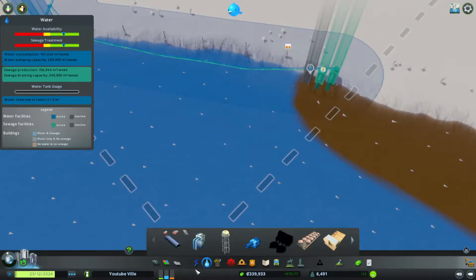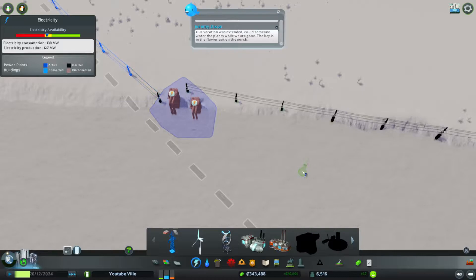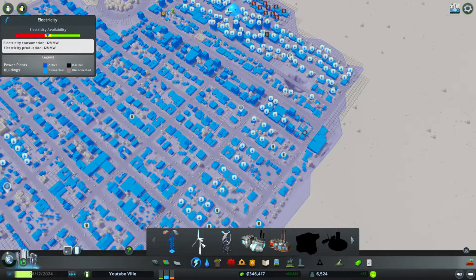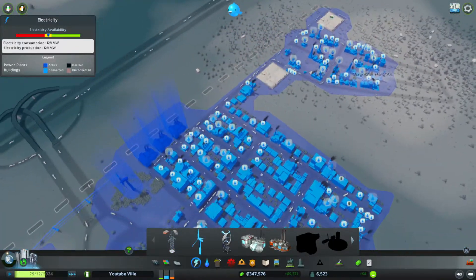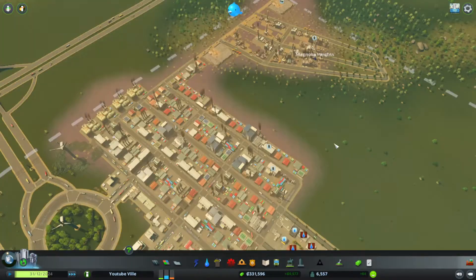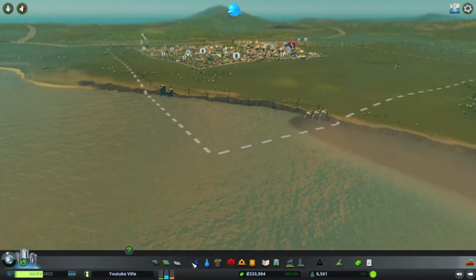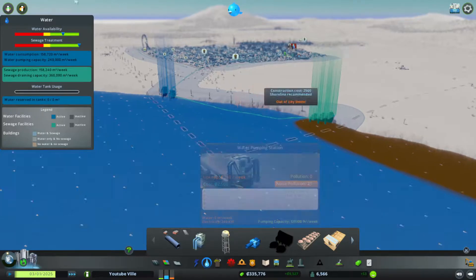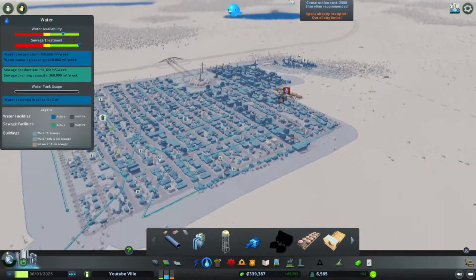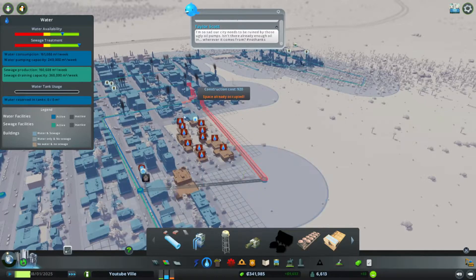We're going to need three of these. Power's going out — I'll add another power plant. Now we have another one.